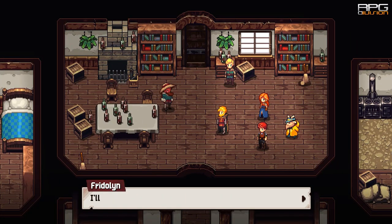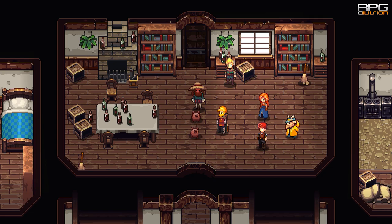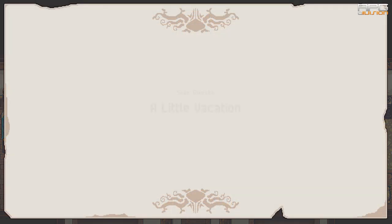Rusty Anchor can be found on a hidden island after completing the quest called A Little Vacation. I have a guide for this quest and I'm gonna list it in the description, but it is a fairly straightforward one.